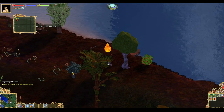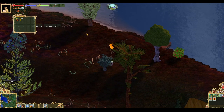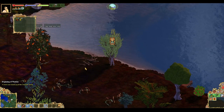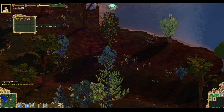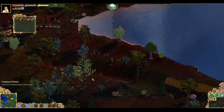Now that you have some of the controls and menus down, let's get you started. You're going to be wandering around discovering everything you can. Every discovery you make will allow you to use that item in crafting and award you a small amount of LP. The more you discover, the more crafting recipes and buildings you will unlock, once you have the necessary skills.